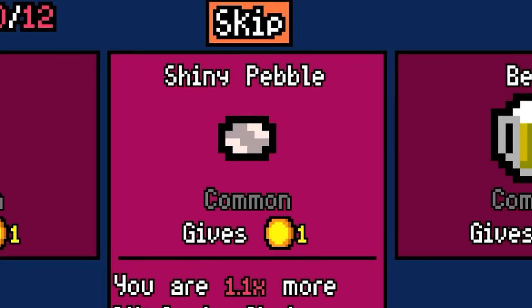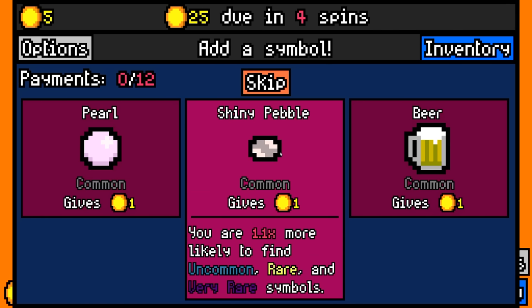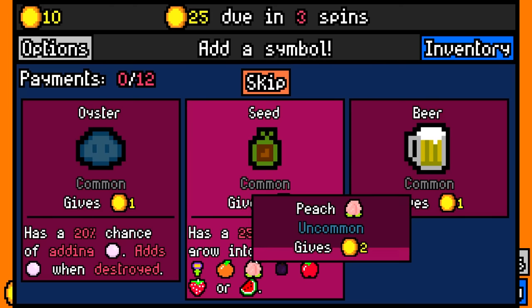And then we get the shiny pebble to start. You're 1.1 times more likely to find uncommon, rare, and very rare. That's probably one of the better items I could find right now, because I kind of like the rare stuff.